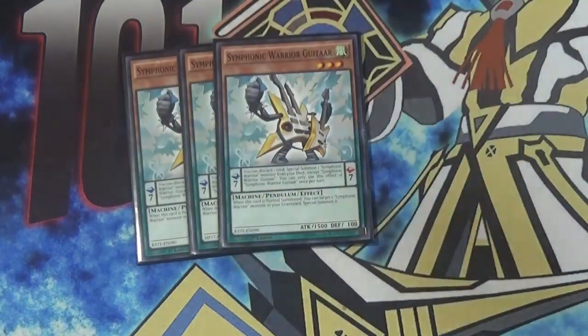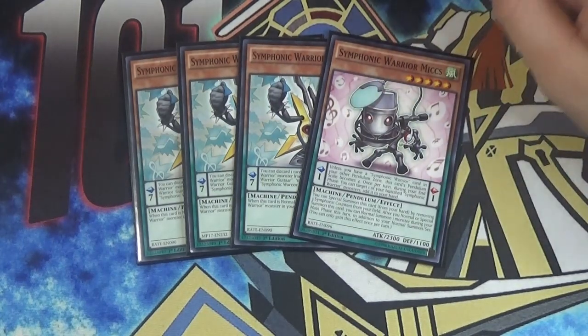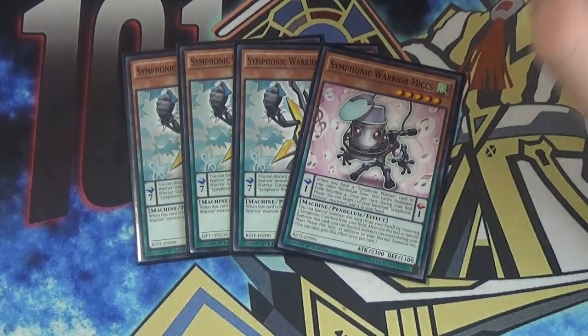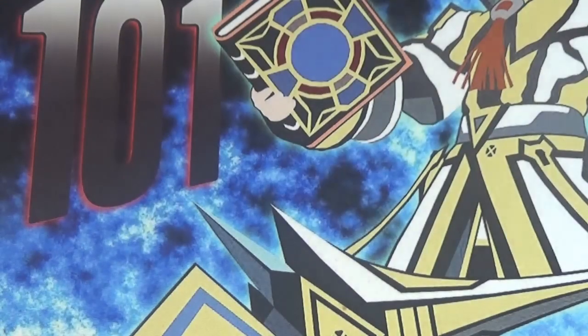I am playing the Symphonic Engine. This stayed in this profile because the Extra Normal Summon is super valuable in this deck. It's still valuable because you still want to do all the same things turn one — that's the main thing. So the Extra Normal Summon is still valuable.